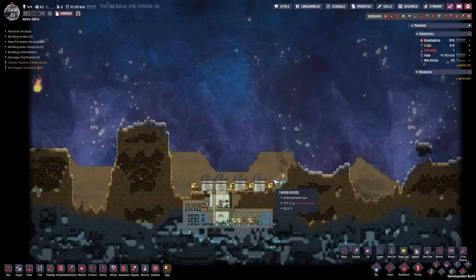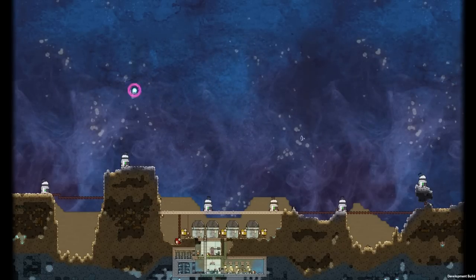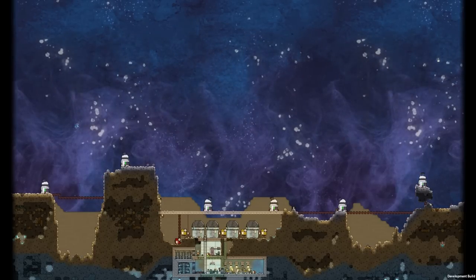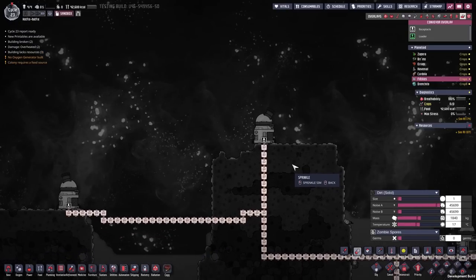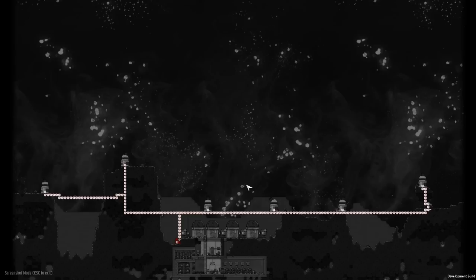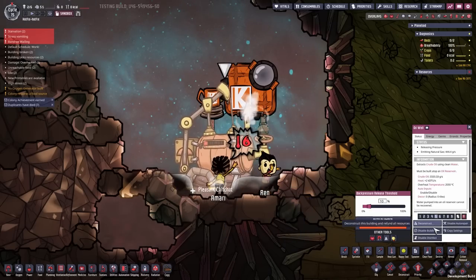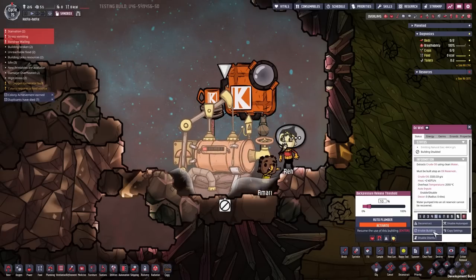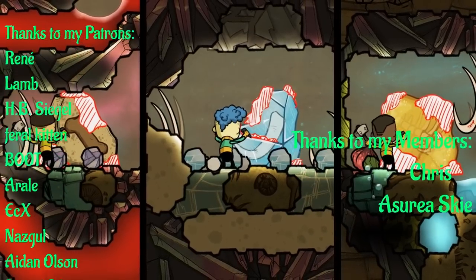Here you can see the blast shot buildings in action. Since the meteors are spread out and come one after another, the buildings obliterate them. You can supply them with conveyor rails, which is super handy. They also fixed duplicants getting stuck when deactivating the oil well while duplicants are using it at the same time — as you can see, no one gets stuck.